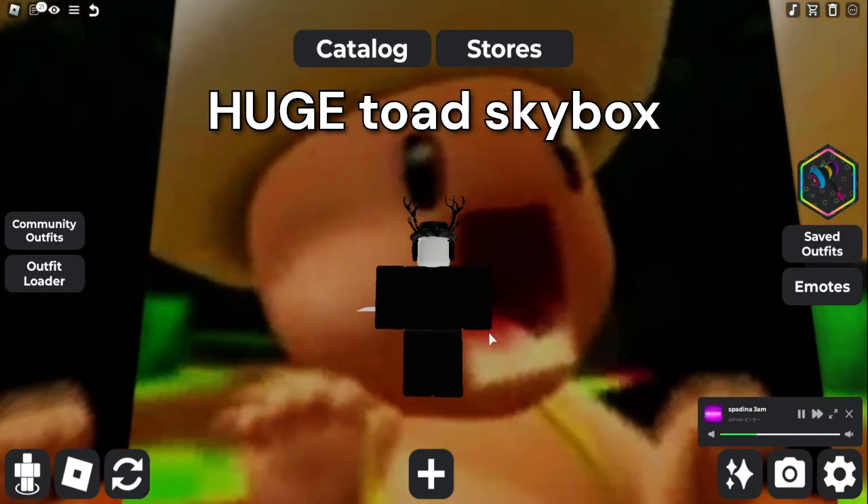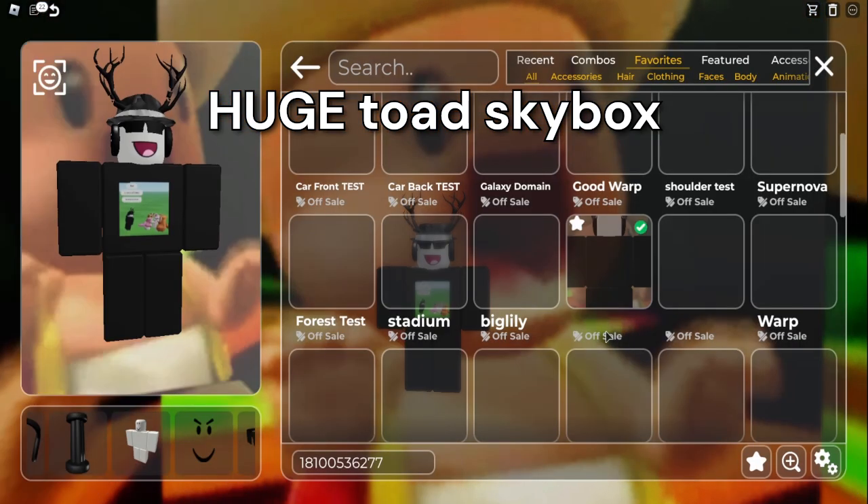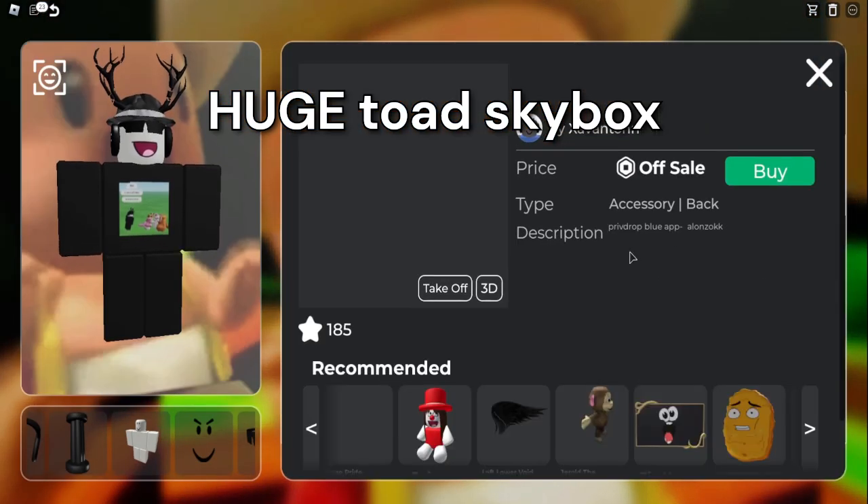First off, we have this Toad Skybox. The way to get this one is you have to contact the person on Discord to un-private it for you, or put it on sale for you. However, it does cost Robux — I think it's either 850 or 10,000 Robux, I can't remember.